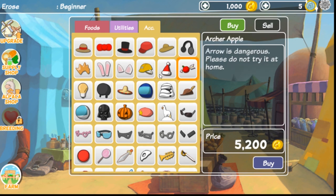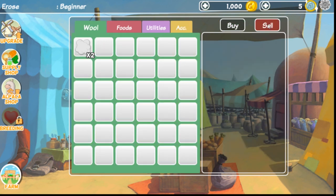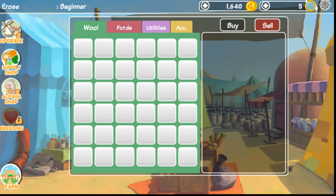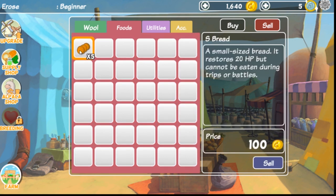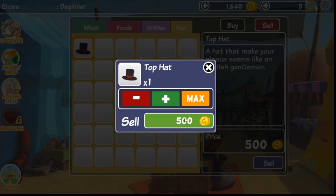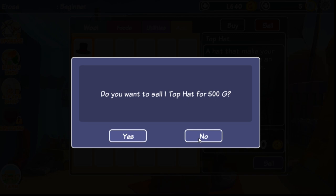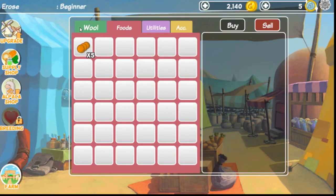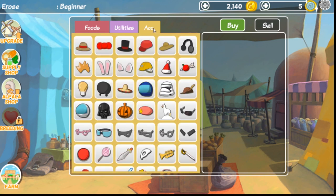We can sell things. We have wool — let's sell all the wool, make a little bit of money. Should we sell our small size bread? And we have this little hat — let's sell it. Maybe we can get bunny ears, because bunny ears are a lot better than top hats.